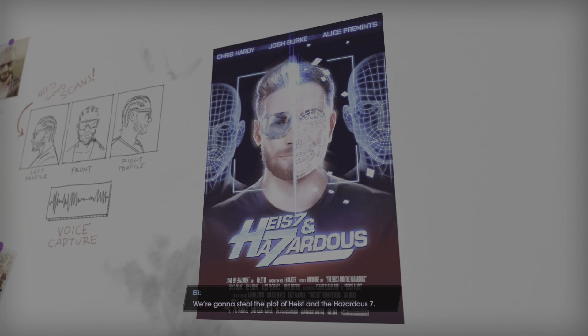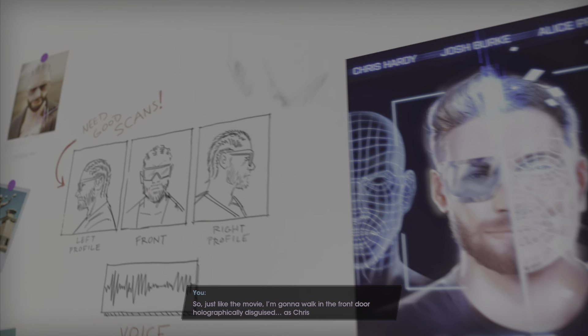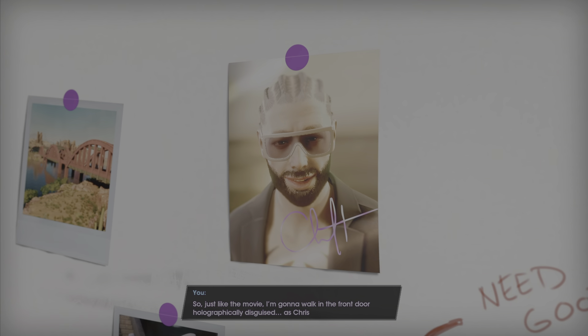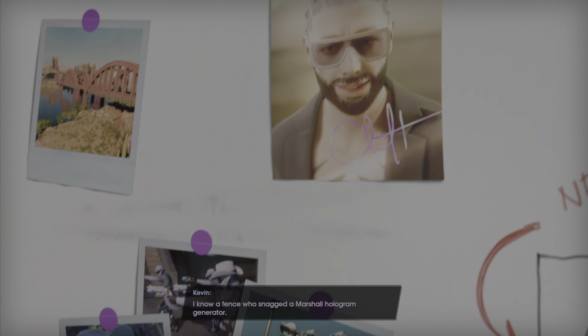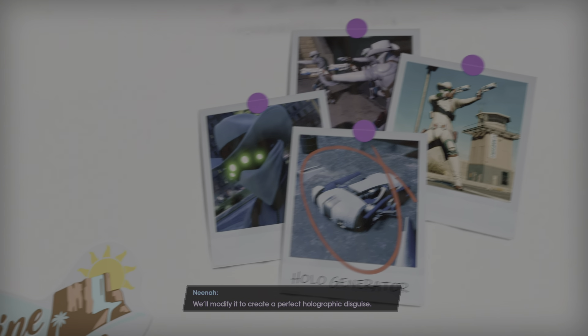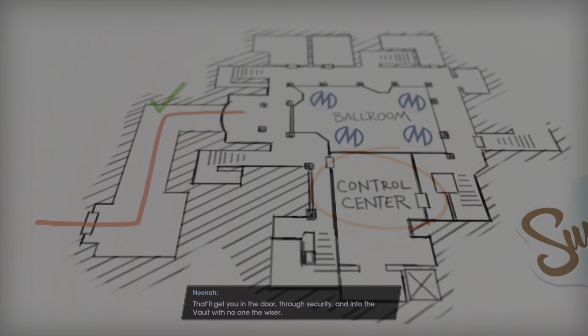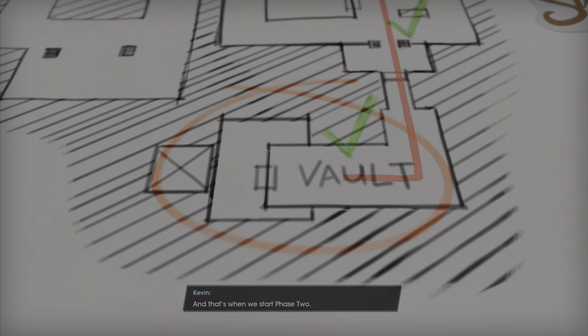Fortunately, Hardy's provided us with the perfect plan. We're going to steal the plot of Heist and the Hazardous Seven. Just like the movie, I'm going to walk in the front door holographically disguised as Chris Hardy. I know a fence who snagged a Marshall hologram generator. We'll modify it to create a perfect holographic disguise. That'll get you in the door through security and into the vault with no one the wiser. And that's when we start phase two.